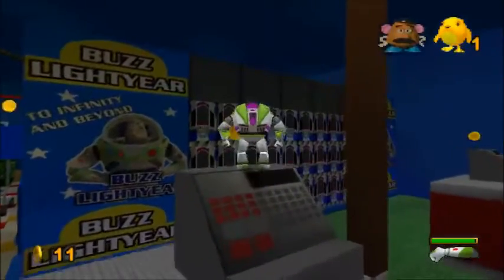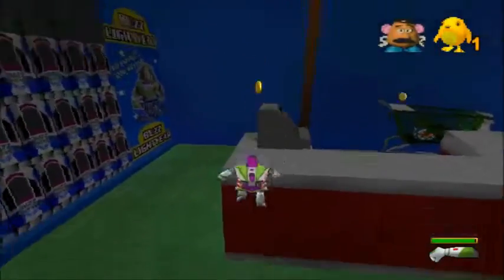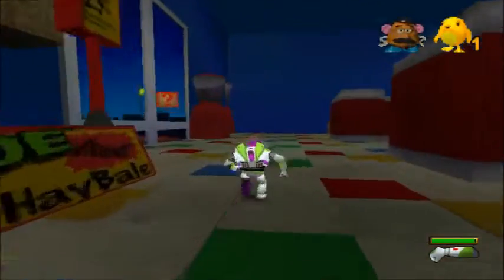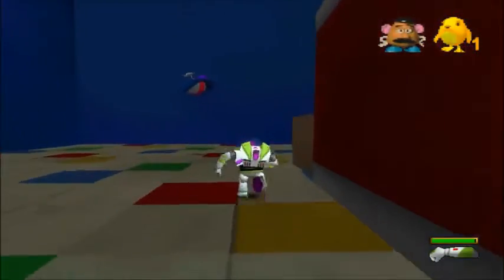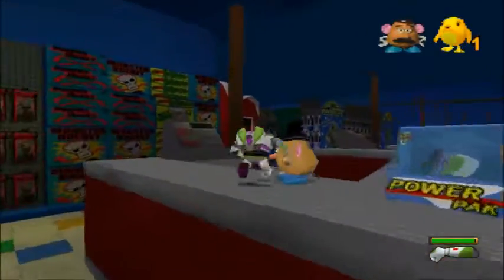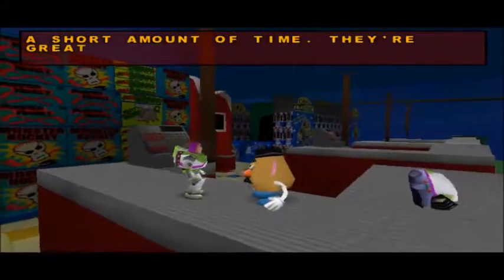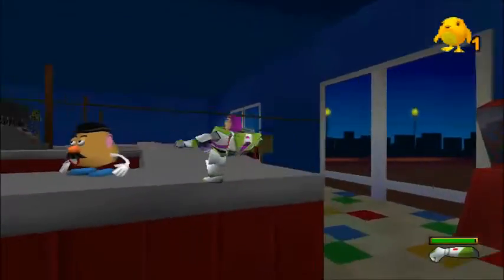Now we can... Oh, and apparently Al is also building a nuclear reactor in his toy store, because look at all this. Attention, Al's Toy Barn shoppers, please avoid the checkout area, as someone spilled some toxic poison in there. Please don't step in it, because it is enough to melt plastic, apparently. I wanna get that looked into. Wow! Thanks, Buzz! Thanks for finding my arm! Now you can use the rocket boots! They'll give you a great speed for a short amount of time. They're great for racing around with. They're also great for propelling you through water.